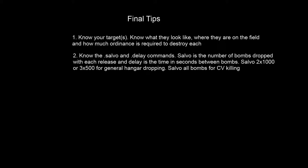The next tip is know the .salvo and .delay commands. Salvo is the number of bombs dropped every time you press the release button, and delay is the amount of time in seconds between those drops. For general purpose hangar dropping: if you're carrying 1,000 pound bombs, use salvo 2; if you're carrying 500 pound bombs, use salvo 3. A hangar takes 2,600 pounds of ordnance to destroy. When you have drones, all your drops are multiplied by 3 — if I'm dropping 2,000 pounds, my two drones are also dropping 2,000 pounds each, putting 6,000 pounds total on the target. On something the size of a hangar it's almost impossible to get every single bomb on target, but you're getting them close with splash damage. Those are good rules of thumb for guaranteed kills on hangars.